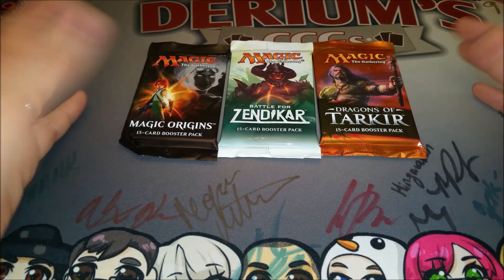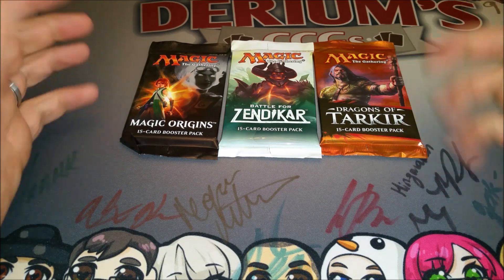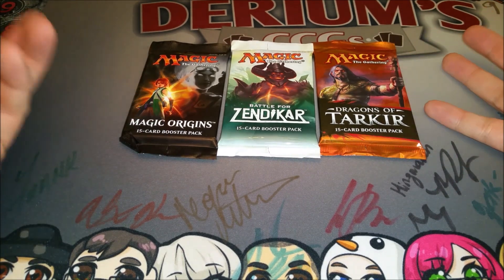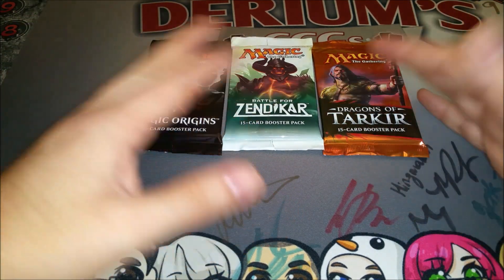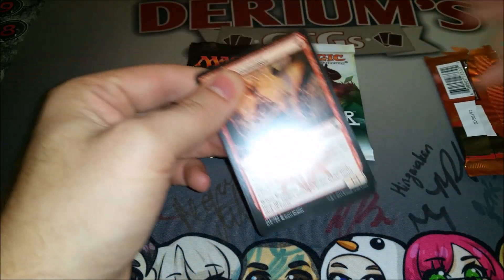Hey, Quad Nines here. More packs — probably the last time opening up Magic Origins because I've got the full set coming in soon. So maybe we'll open up a Jace today since I've never opened one before. Battle for Zendikar and Dragons, along with Oath of the Gatewatch, are going to be your standard set when Oath comes out.